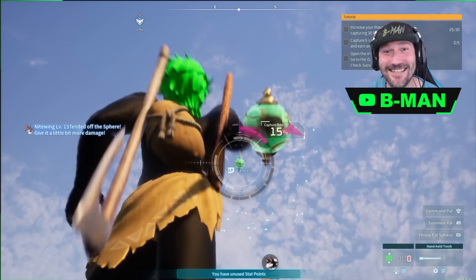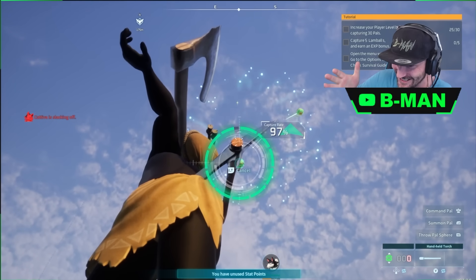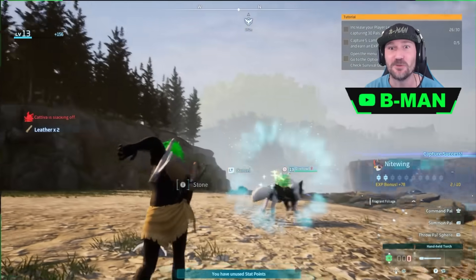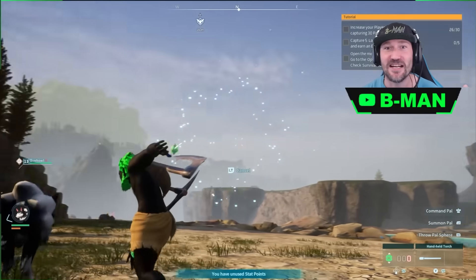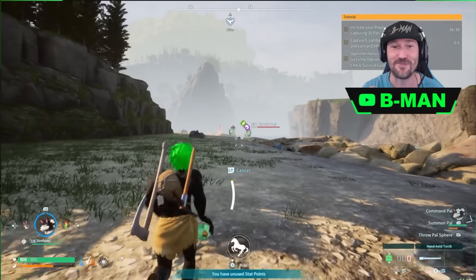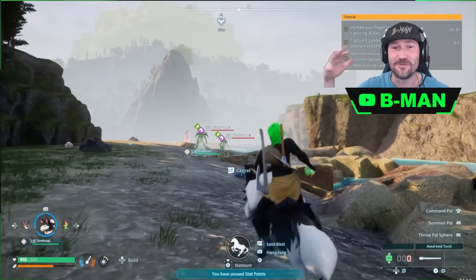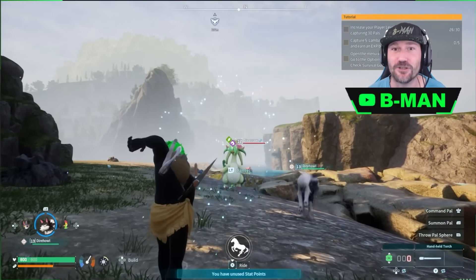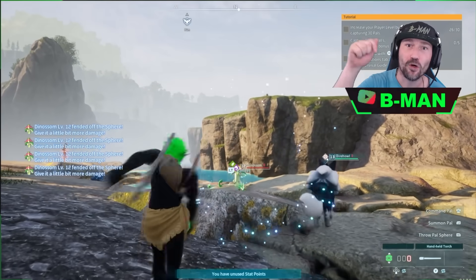Hey guys, B-man here. Today we've got an awesome one for you — unlimited power spheres glitch. This is for any sphere: not just blue ones, not just green ones, you can even do it with the red ones or the legendary ones. This is game-breaking. If you're low level you could use a green one to go out and capture heaps of stuff to get heaps of XP. This works on public online servers — the Steam online dedicated servers.